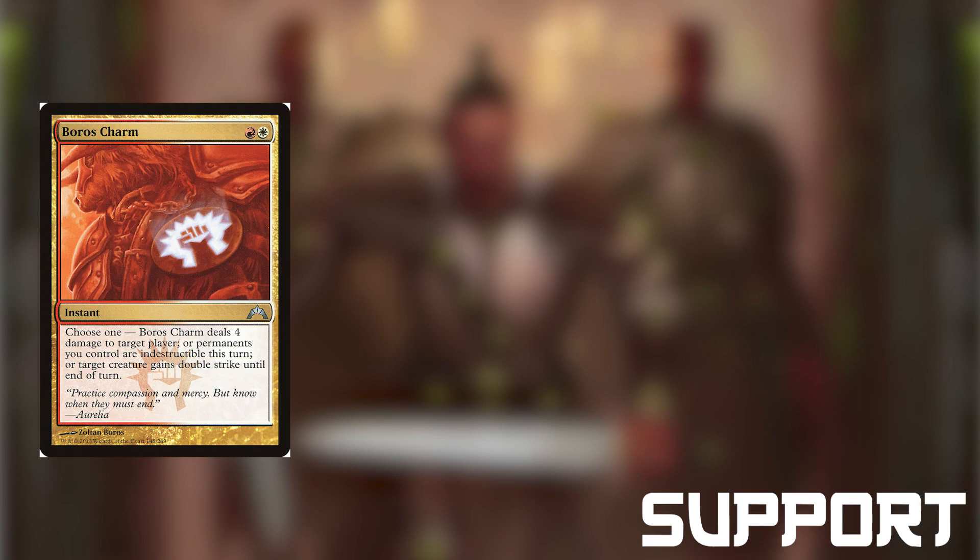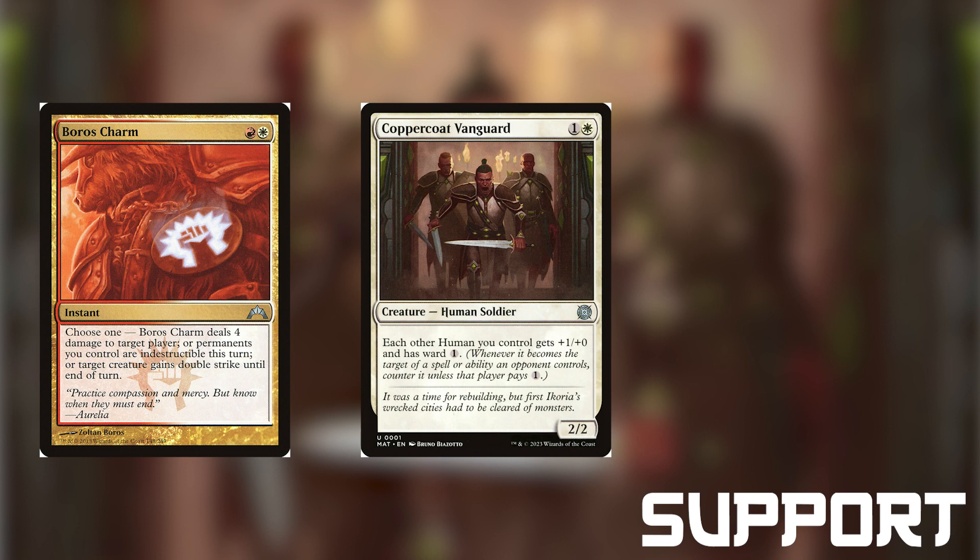Now let's take a look at our support — cards that will prevent our creatures from dying or that buff our creatures. First up is Boros Charm, which for red and white we can either do 4 damage to a player or planeswalker, make our permanents indestructible, or give a creature double strike. Note this is an instant, so we can use it during combat or during another player's turn — just make sure we leave red-white up so we don't get board wiped. Coppercoat Vanguard is a 2-2 human soldier for 1 and a white that gives each other human we control plus 1-0 and ward 1, meaning spells are countered unless the controller pays 1 extra colorless mana. This does not counter our own spells though.